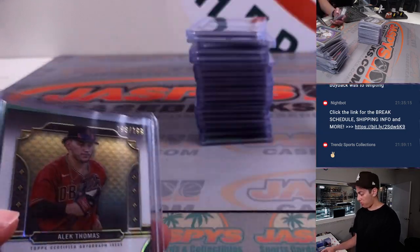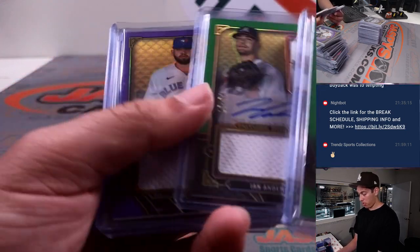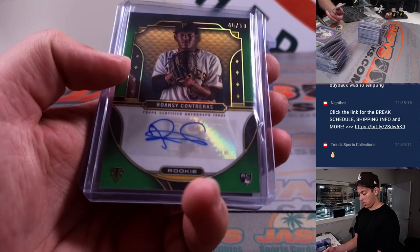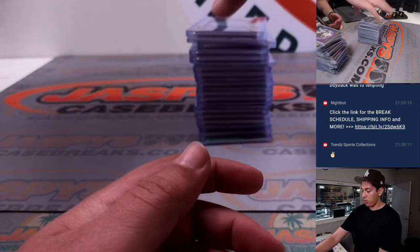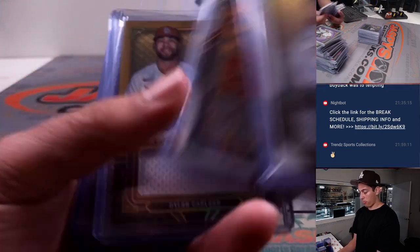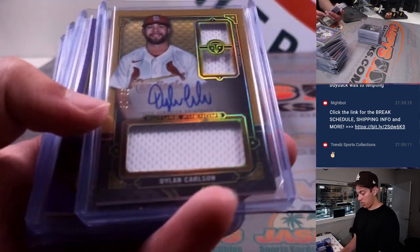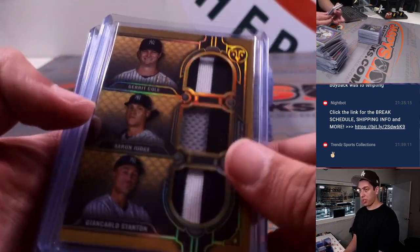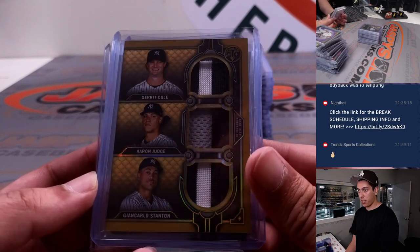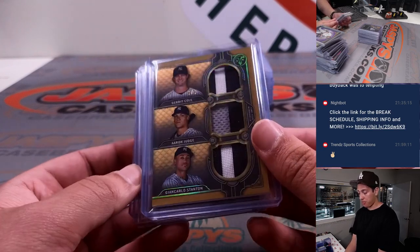Alfonso Rivas, rookie Triple Relic Auto. Alec Thomas, on-card auto. And some other stuff — Alec Manoa, Ronzi Contreras, Corbin, Strasburg Triple Relic Auto, Dylan Carlson, Sonny Gray. This is a really cool one — a triple game-used relic of Garrett Cole, Aaron Judge, and Giancarlo Stanton going to the Yankees out of 9.